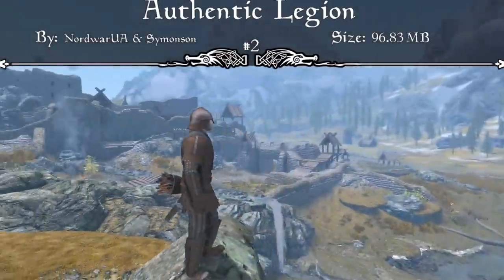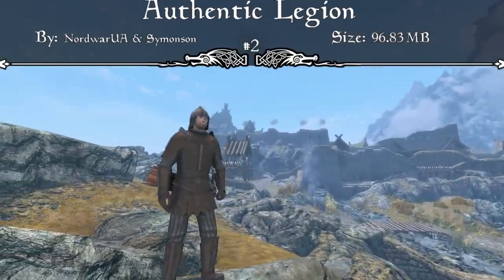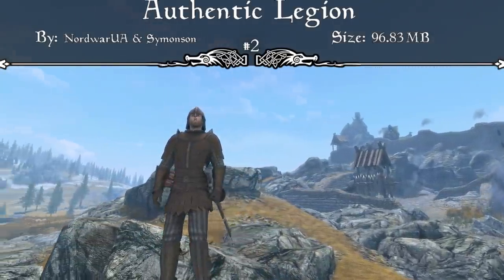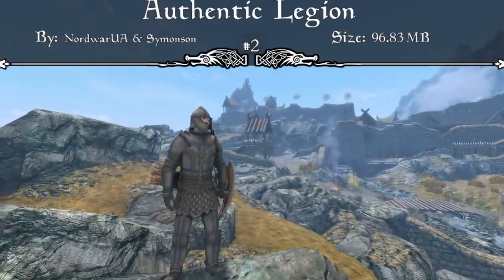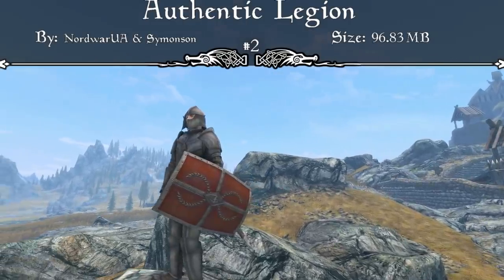I know I just recently covered an Imperial armor mod, but this one is made by Nordwar UA. In my opinion Nordwar UA has some of the best armor overhauls out there. Seeing their take on the Legion armor from Oblivion — a game I love and have grown up playing — I really love how it's implemented into Skyrim almost seamlessly. That's why this mod comes in at our number 2 spot, and I'd strongly recommend downloading the Authentic Legion mod.